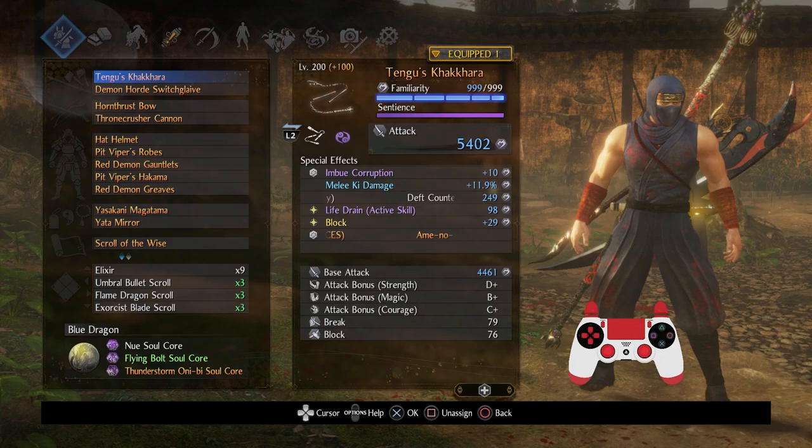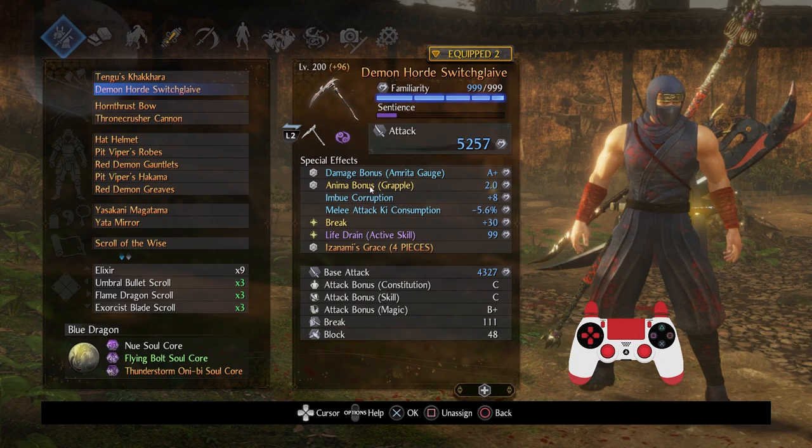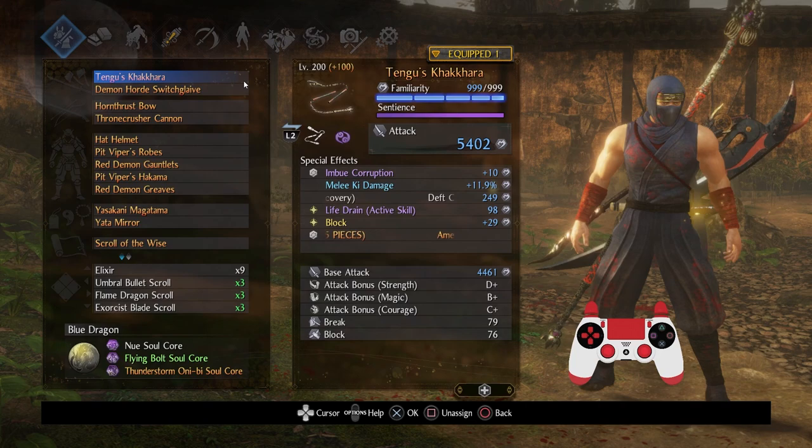Let me show you my weapons — corrupted-based weapons. Here's my Split Staff and here's my Switch Glaive, which does have the anima bonus on grapple, but I can tell you I didn't really need it whatsoever, so feel free to get whatever weapons you want. In terms of elements, you don't need lightning because the soul cores I've chosen basically negate the need to worry about lightning application anyway. I would advise getting a secondary element because you don't necessarily want to rely entirely on one element, especially for bosses that are lightning-based.